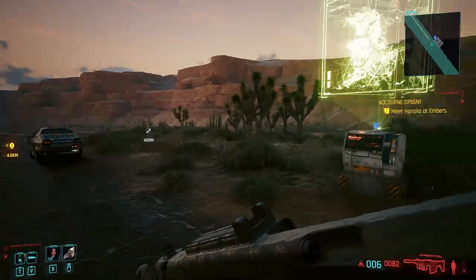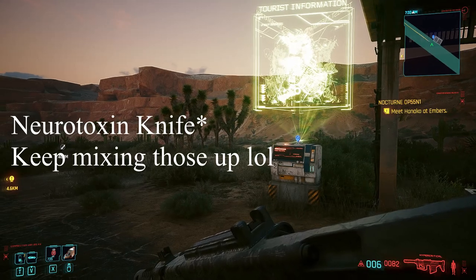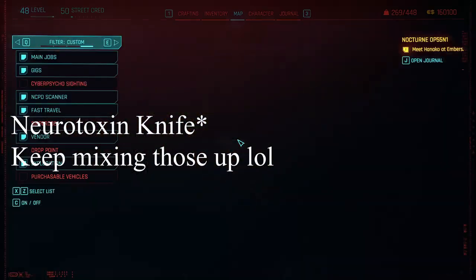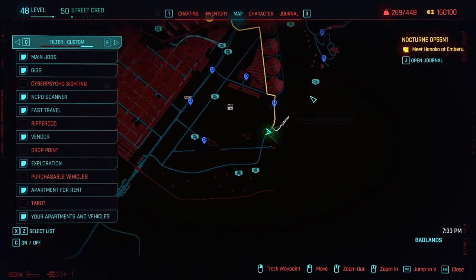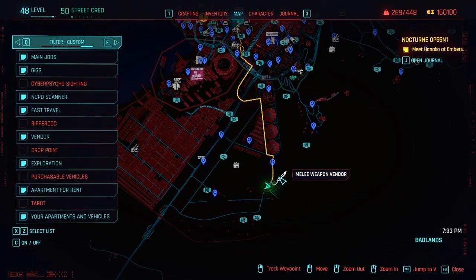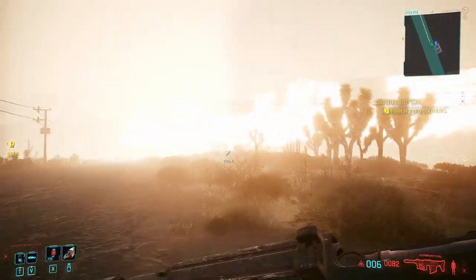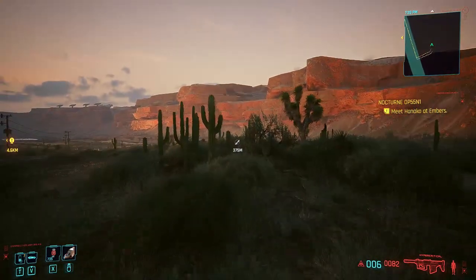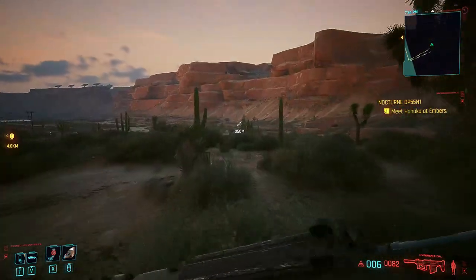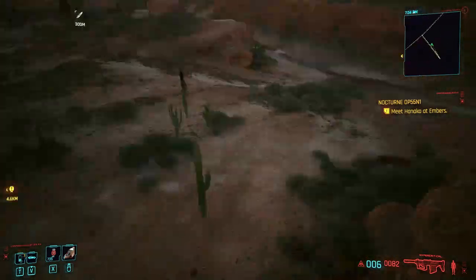I'm going to show you where you can get the iconic new knife, the punk knife. What you're going to do is use fast travel to the Tango Tours Motel, which is all the way on the south side of Night City, and navigate to the melee weapon vendor. Go to her and she should have our knife.